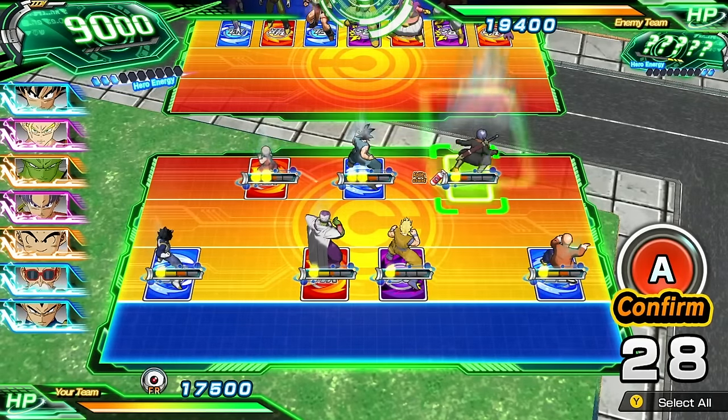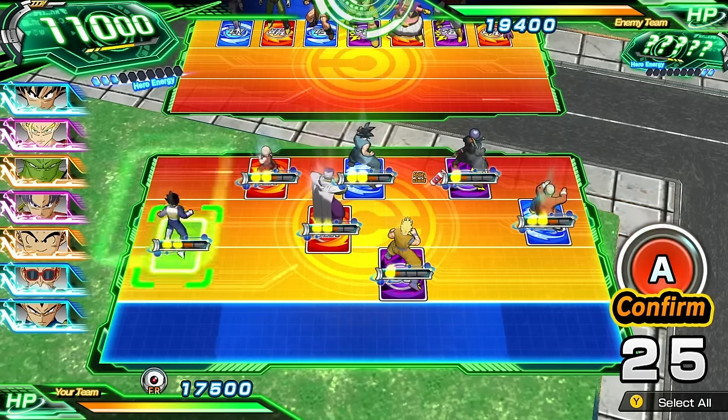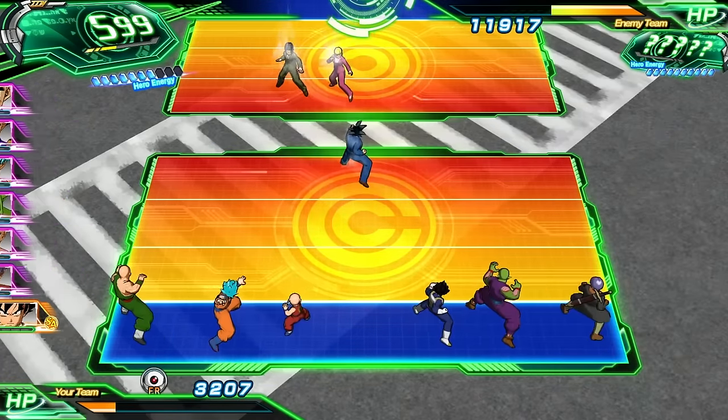Choose which cards you'll place in the attack area. Move your units close to the front of the line to deal extra damage and bolster your power level, but at the expense of using more stamina. Or hold them back a bit to deal less damage while preserving more stamina.